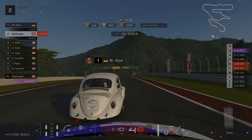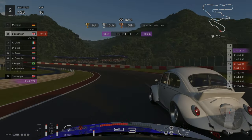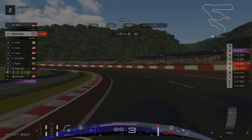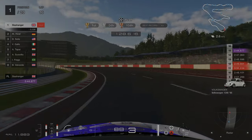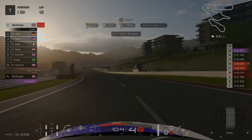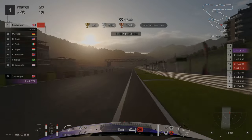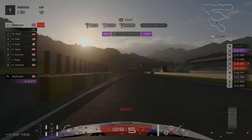The AI does get in the way slightly here but we are braking just as we go under the gantry. As we get to the end of the straight we are braking at the yellow and grey barriers and we are going down into 2nd gear.